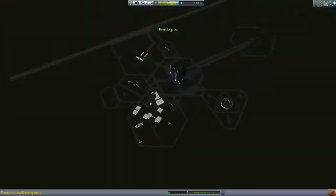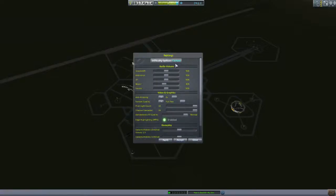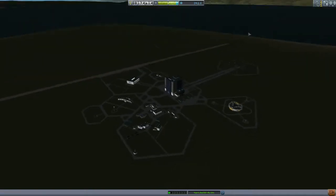People have asked how - one guy asked, how do you get those rockets so small to do the things you say they do? I'll show you the difficulty setting. The re-entry stuff is not a problem. I have full re-entry heating and all that good stuff as well, so I haven't turned that down or anything like that.